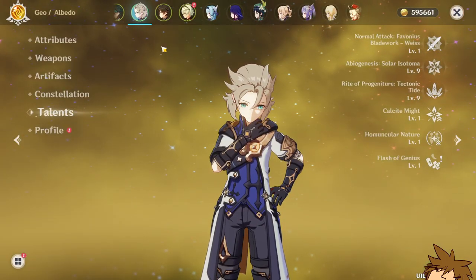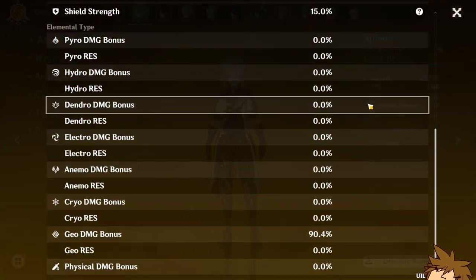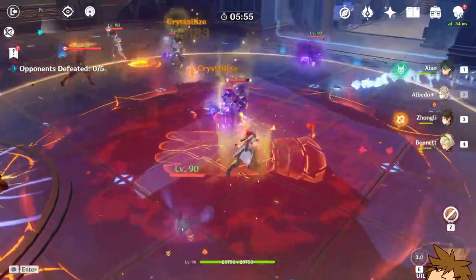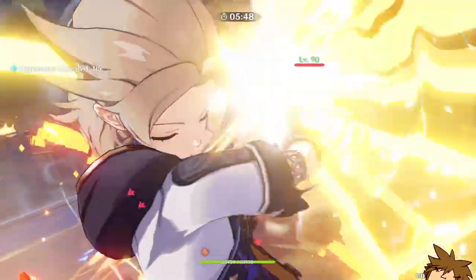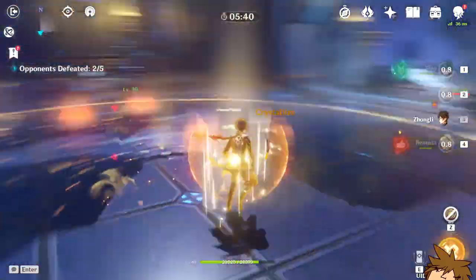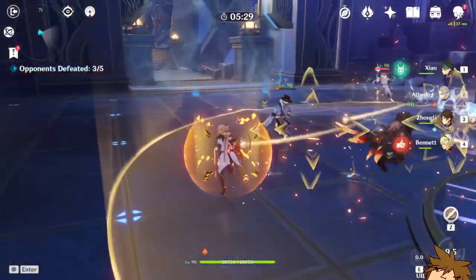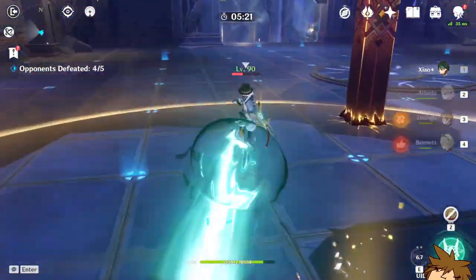That cost a lot of resin. Let's see what he looks like now — the crit still needs work but it's fine. Going into combat: 15k there, 15k again, 10k — this is god mode Albedo. Got a 50k hit, that's kind of nice. And even 10k without a crit and without a Bennett buff — pretty solid.